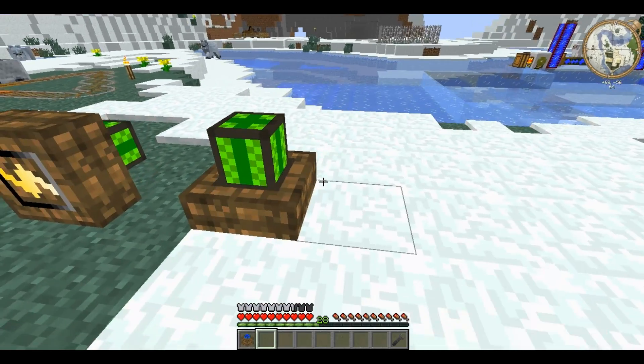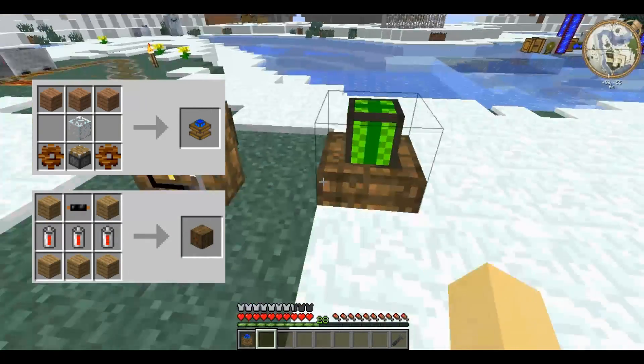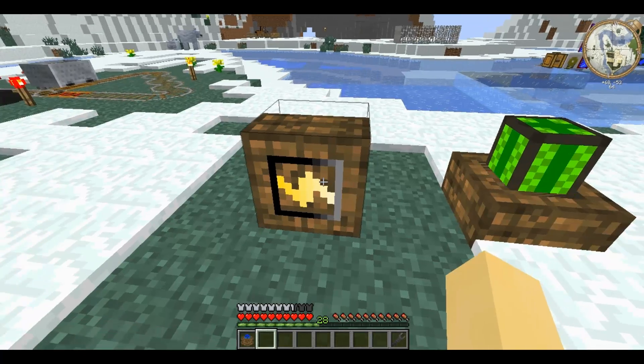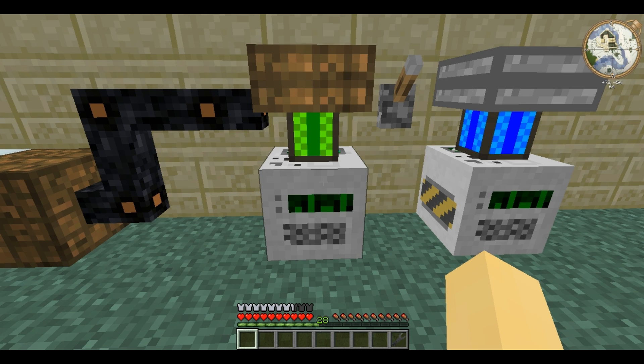This looks like a cross between the redstone engine and the bat box texture, except on the underside it has a nice little design. You place it just like you would a BuildCraft engine, adjacent to a BuildCraft machine that you want to power.